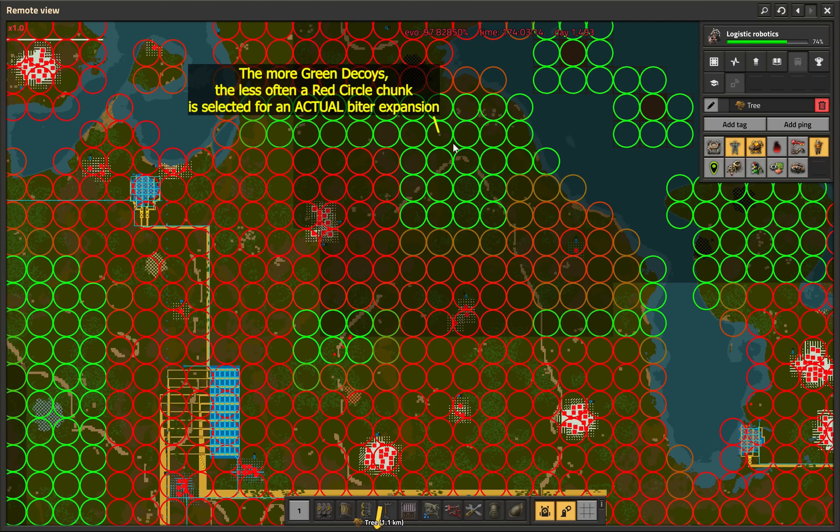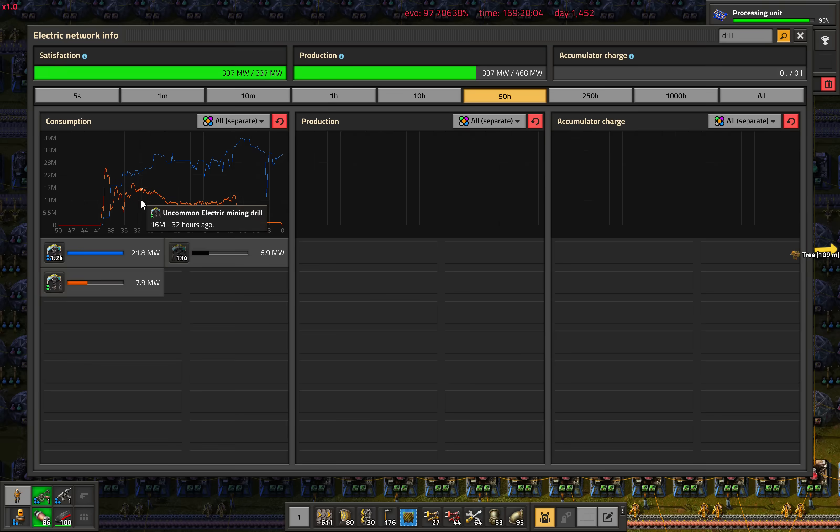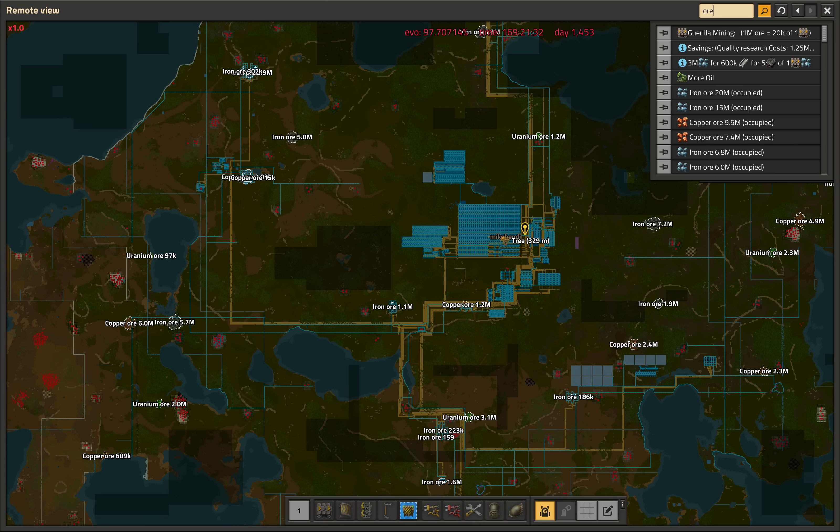We also repeatedly reclaimed all depleted rare mining drills, and in the process finished upgrading every single last running mining drill in the base to a rare one, which means every ore patch now has 50% more resources in the ground than the mouse-over numbers display. Nice.